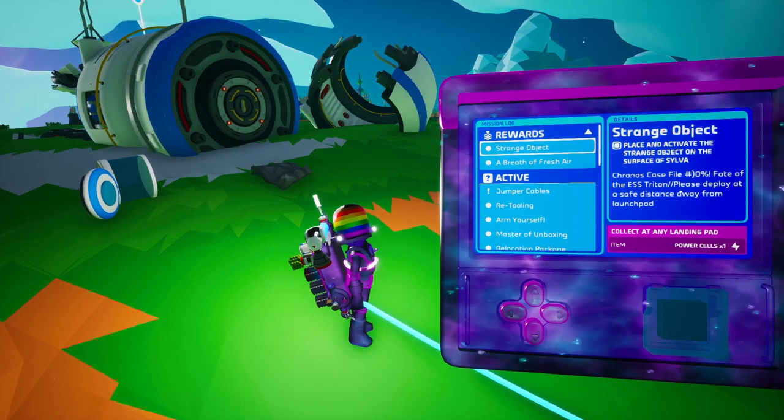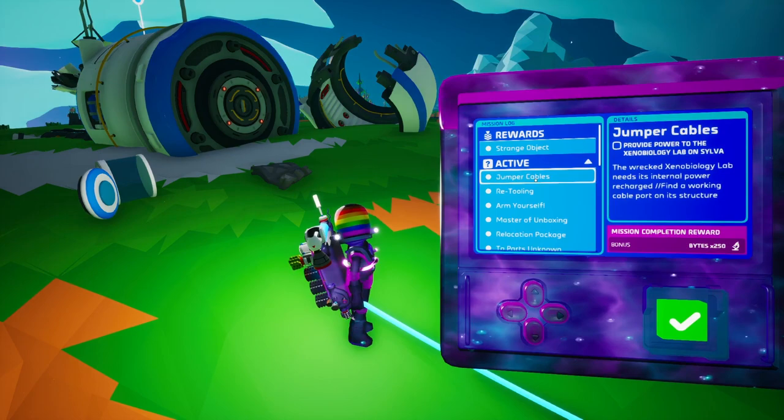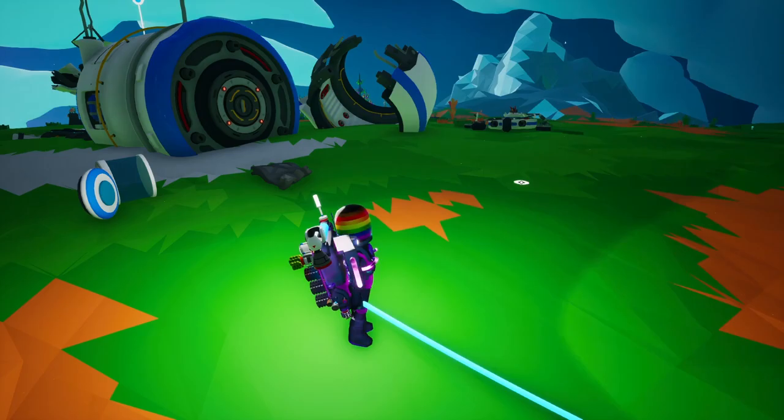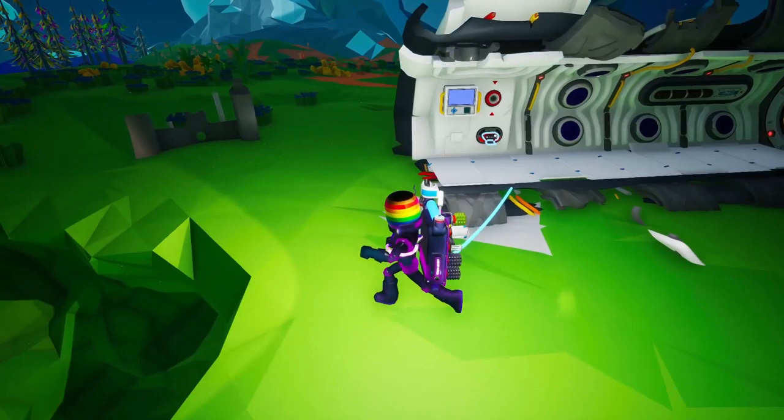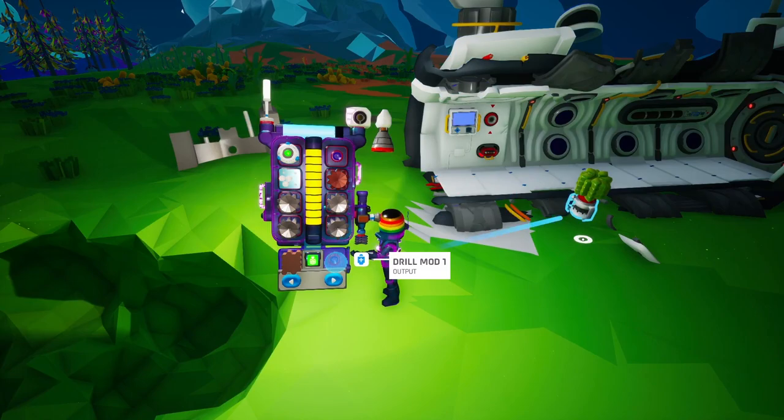Let's have a look. Strange objects - we've got the reward for that: three power cells. And jumper cables: the Rex's Xenobiology lab needs its internal power recharged, find a working cable port on its structure. We've already got something here - we have the cable plug there, so we need to power this up.